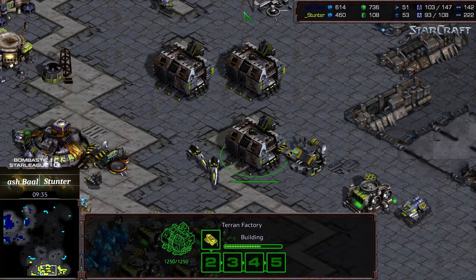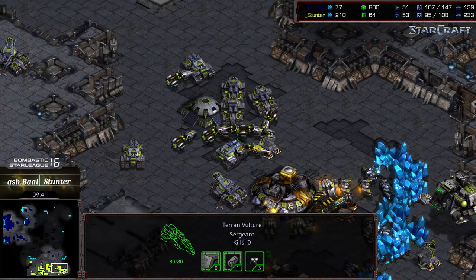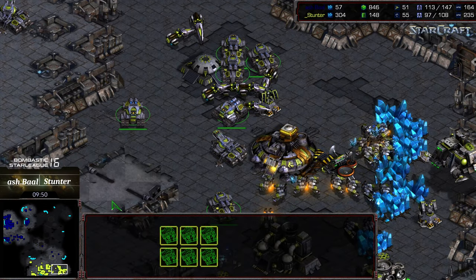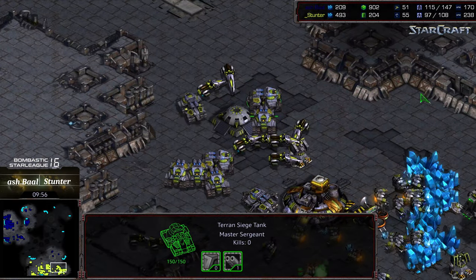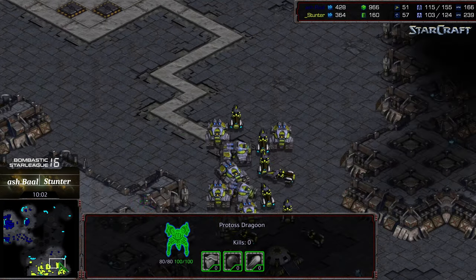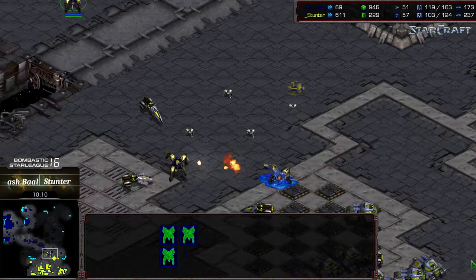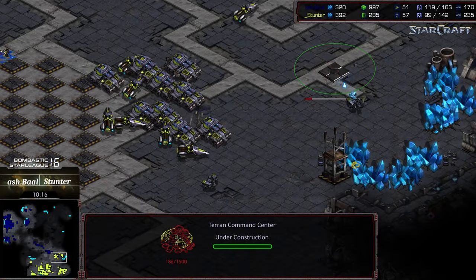There's also the possibility of a vulture drop. A fourth factory and a third command center are dropping. Ashball is staying back passively — he's a little down on troop count from where he'd want to be. A dark templar is wandering toward the front to create harassment and perhaps interrupt Stunter's third. But Stunter has enough troops and with no pressure from Ashball, he can just float out and grab whichever base he wants. Dark templar is hanging to the north with only two dragoons nearby — not sufficient.